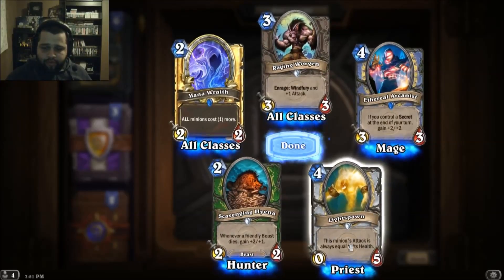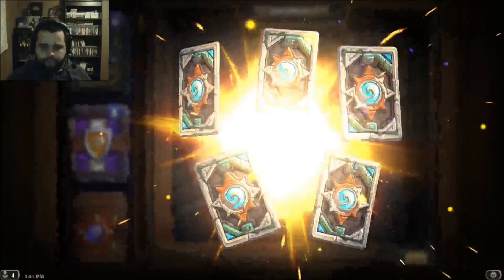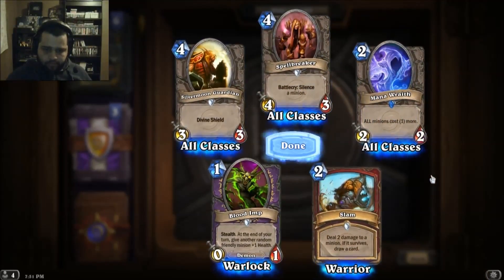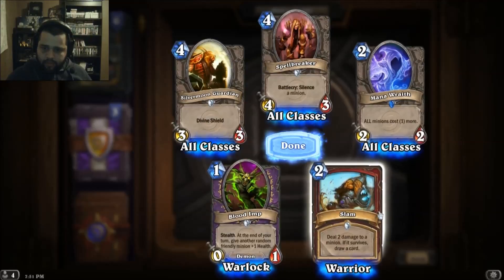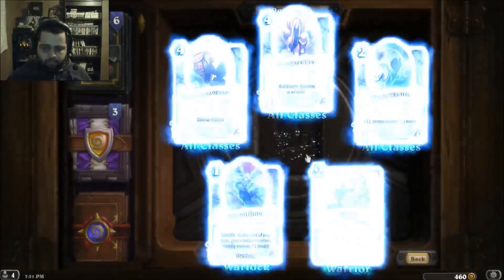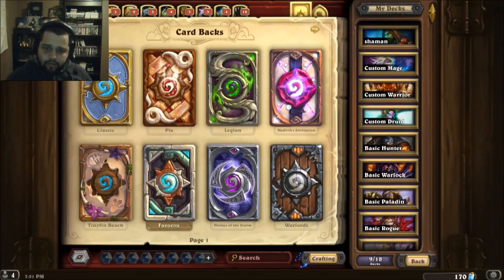That's really good for my priest deck — I have one of those, I'm glad I got another one. Slam — deal two damage to a minion; if it survives, draw a card. Okay, I have to go change my card back.